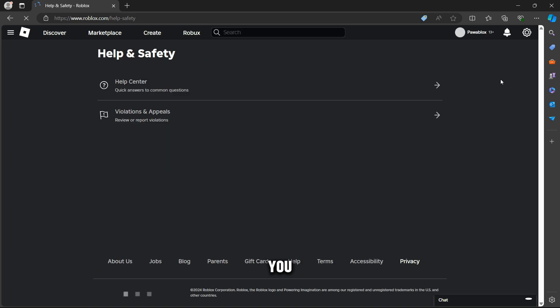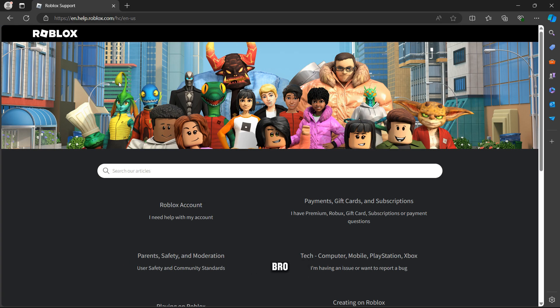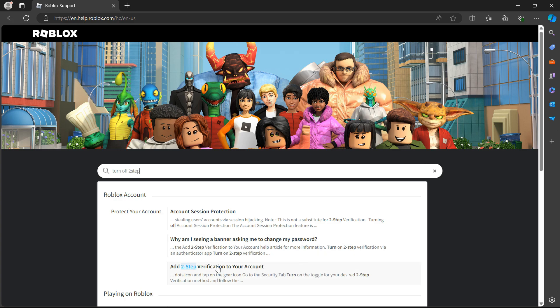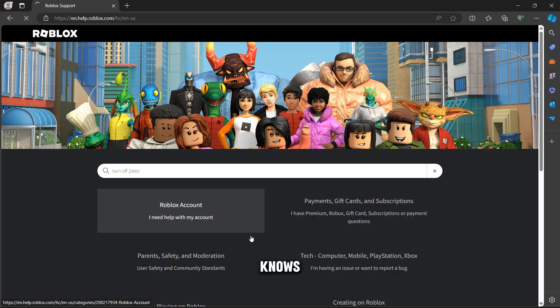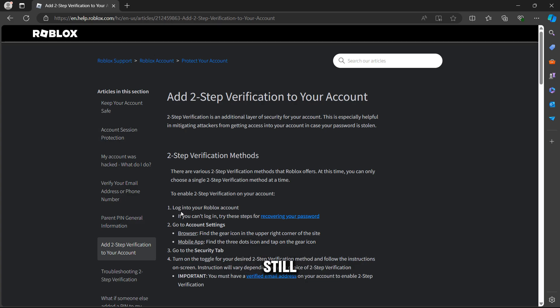I'll be showing you this method first. Click on Help and Safety — you need to click on Help and Safety. Turning off and turning on two-step verification uses the same methods.